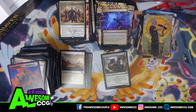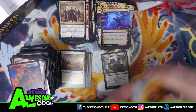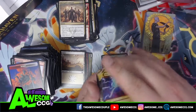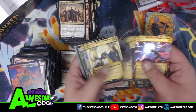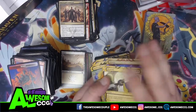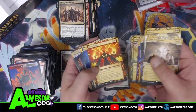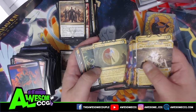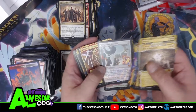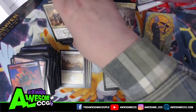We got some good stuff out of there, though none of the crazy big stuff we were looking for — no planeswalkers or elder dragons. I'm surprised we didn't get at least one planeswalker. But I can't complain because I got a whole lot of stuff I wanted — a lot of stuff I'm going to need to swap in for the cool new artwork versions, since these artworks are so much better than the previous ones.